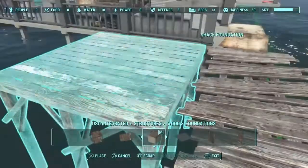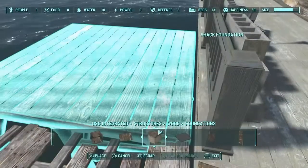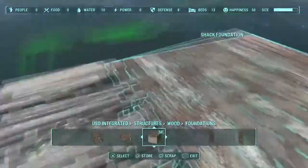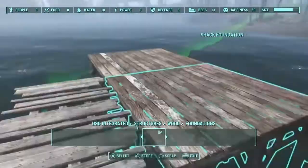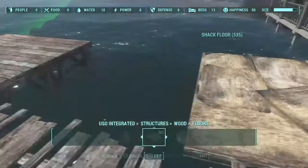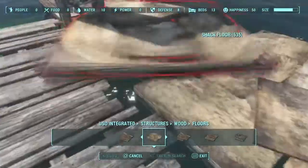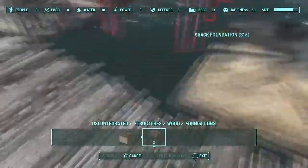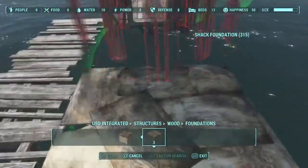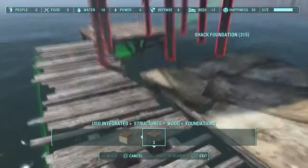I had to build farther out and then build kind of in towards the shack bridges that I had built, because it was kind of hard to fill in that gap. So now I'm just laying out a foundation area for my settlement. I'm trying to get a door onto this and I couldn't get it to work, so I actually do something different.